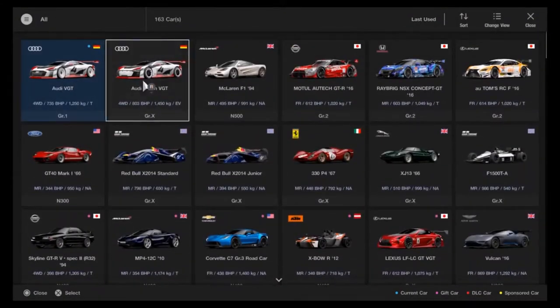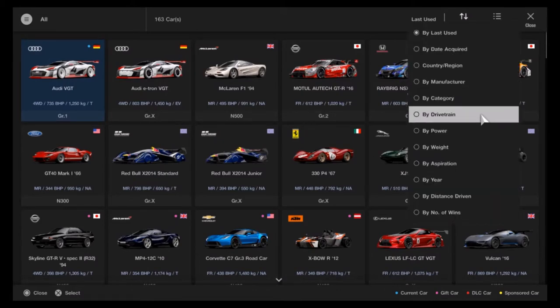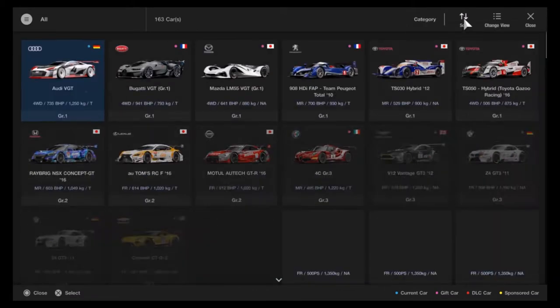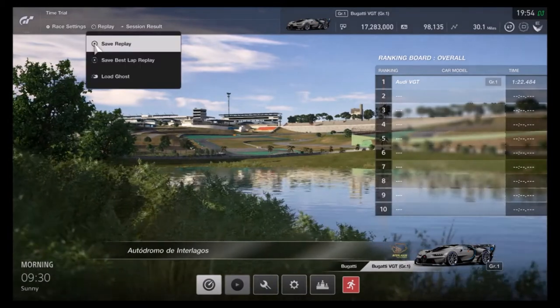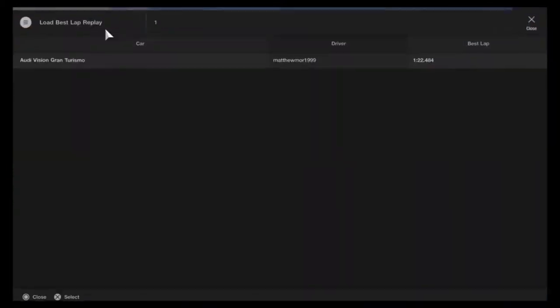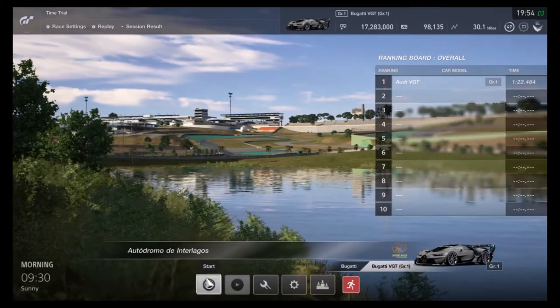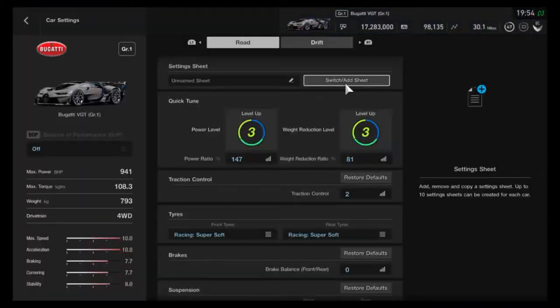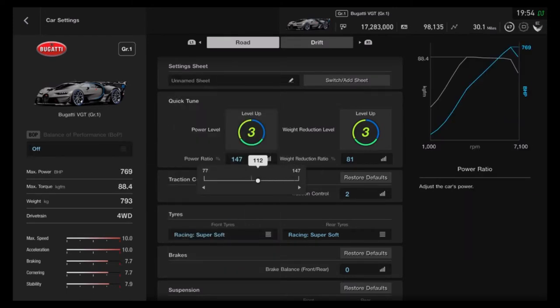I'm not sure what time I got last time, so I don't remember. What I'm going to do is just load up the ghost. Load ghost - yes, done. And just to be on the safe side, look at the power - 900 horsepower.